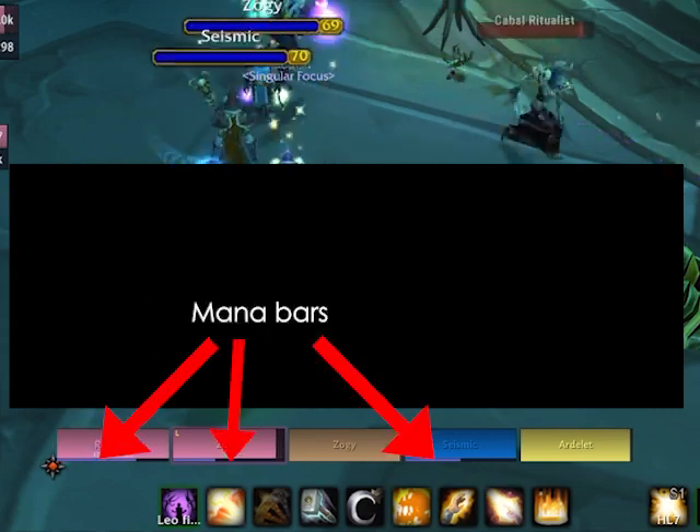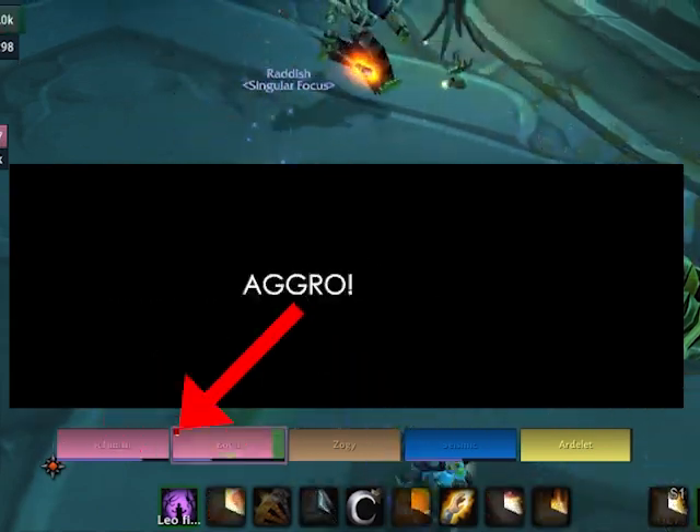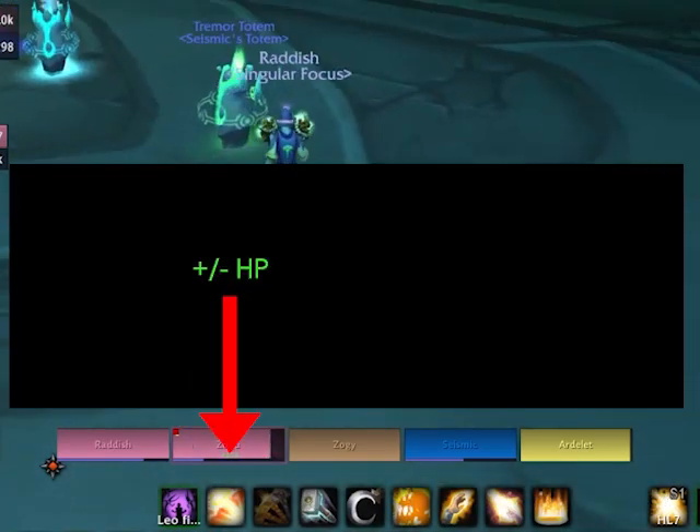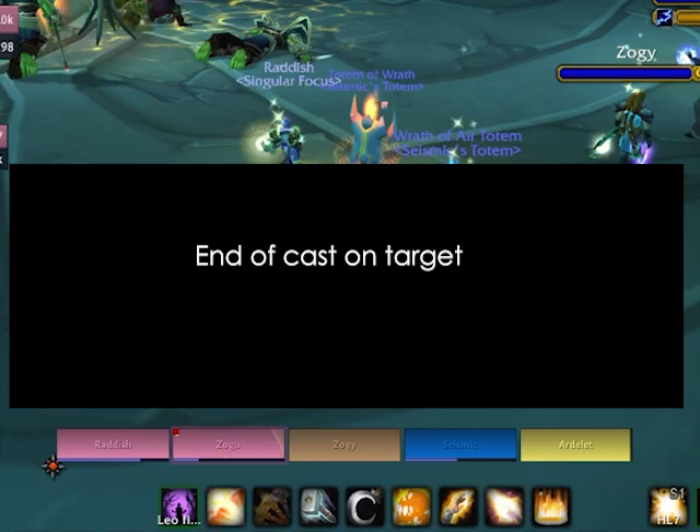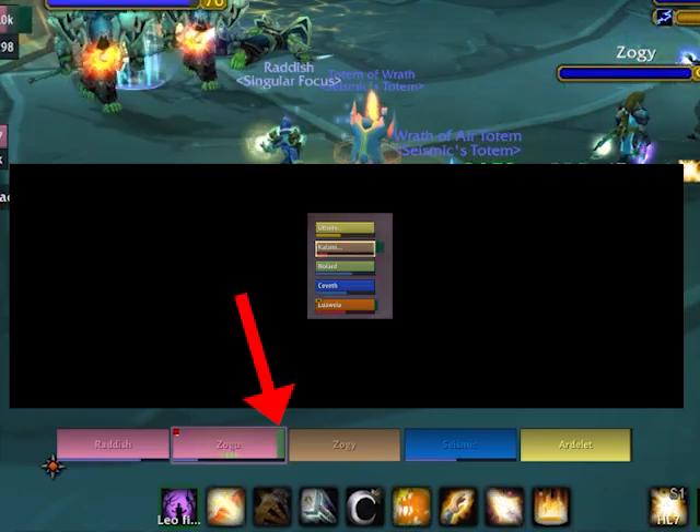Click here to move everything. These are mana bars. The red dot indicates aggro, plus or minus health by the numbers here. This is the end of your cast on your target, and healcom doesn't show over heals.